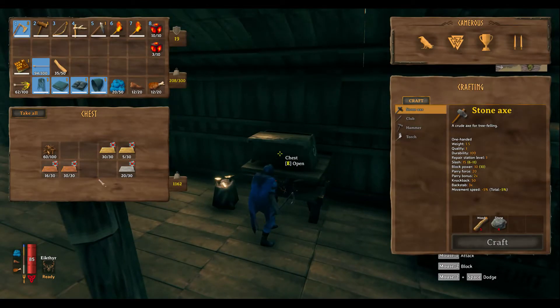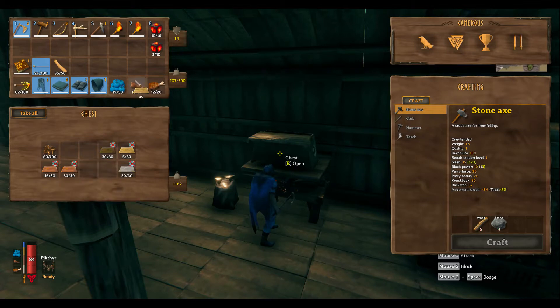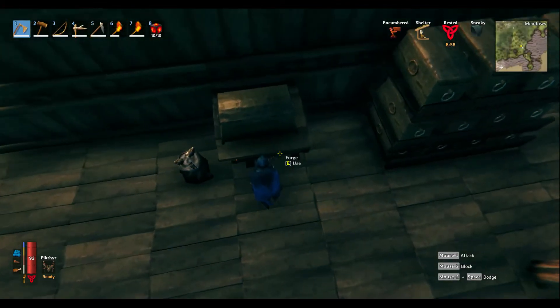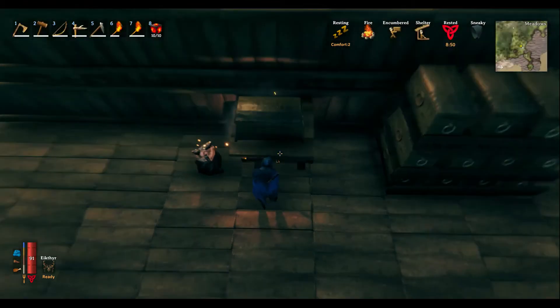I went and done a bunch of mining, got a bunch of copper up and some tin, made a bunch of bronze. I know we need to make another set of bronze nails, so I need bronze in here. One thing to note — that icon means you cannot portal metal, you have to walk it. There's 20 nails — boom, all right.